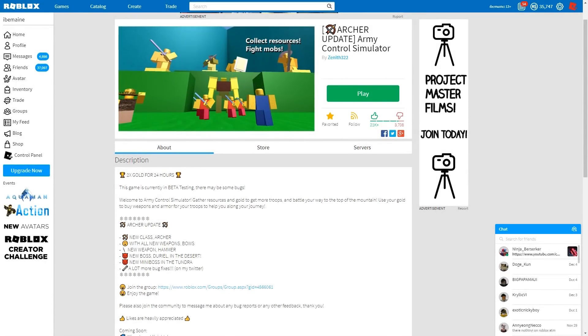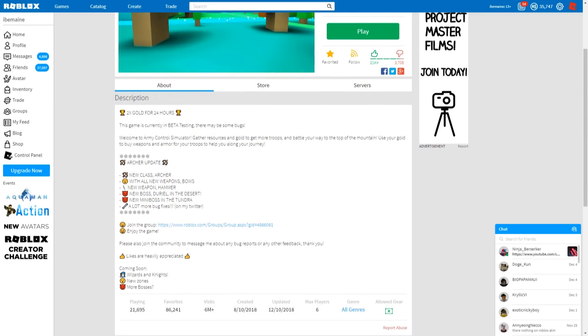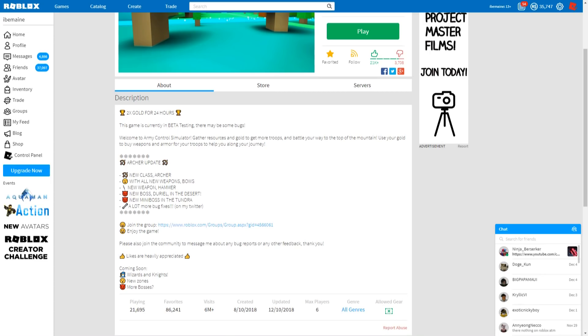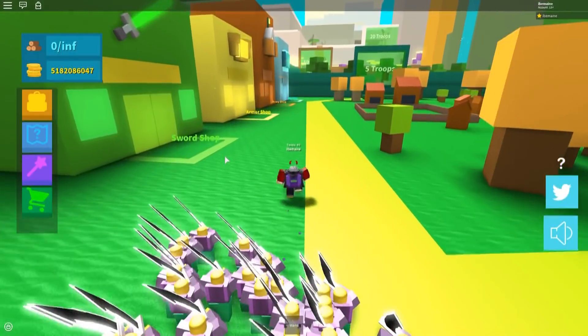What's going on guys, it's your boy B-Man coming at you with some more content. Today we're on Army Control Simulator — we got the new archer update. We have the new archer class, new bows, a new melee weapon which is the hammer, our first boss Durio in the desert, and a new mini boss in the tundra. Wizards and knights are coming soon, plus new zones and more bosses — let's dive in.